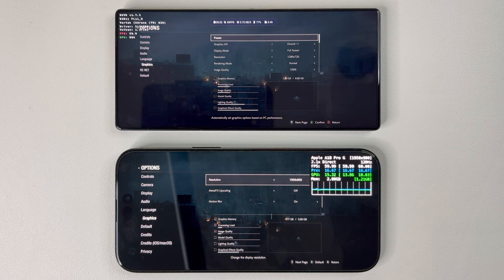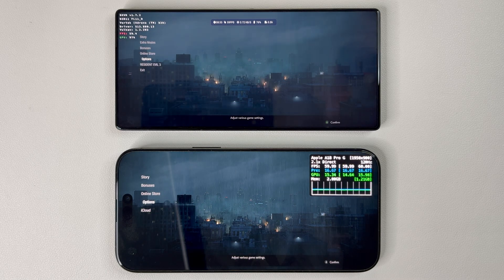Henceforth, graphics have been increased to a mixture of low to medium settings via the configuration file. And as you can see, I am testing at 900p resolution with no Metal Effects upscaling this time. With all of this out of the way, let's get started.